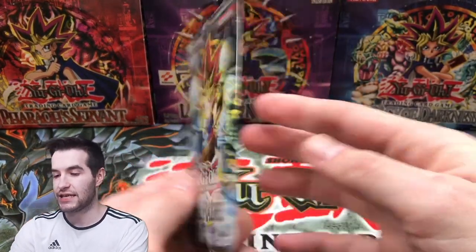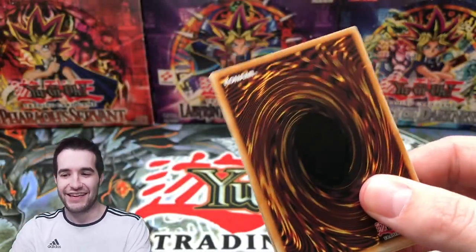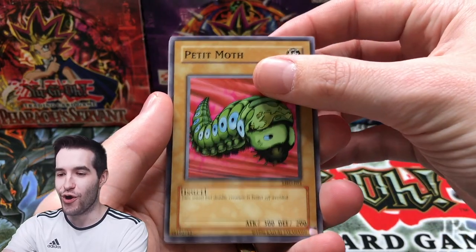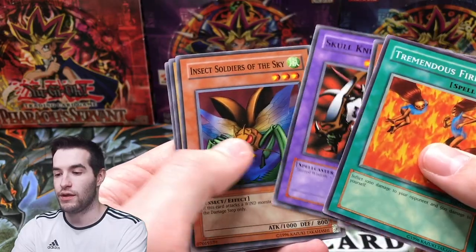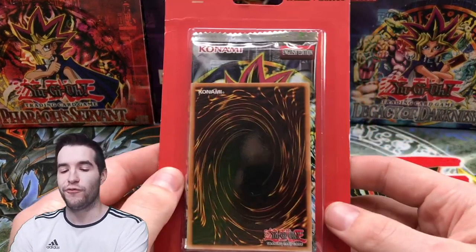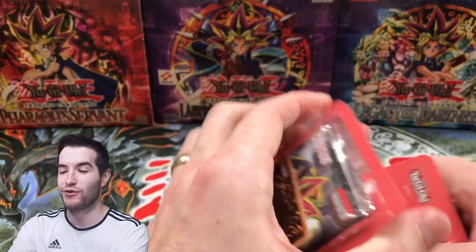Metal Raiders. Is it just me or does Yugi look super pale right here? Like he has not had any sun in a while. He looks like me, to be honest. Blue Winged Crown, Kujukazi, and the Bacanio Moth — it didn't bring us anything, but we already got the best card. White Magical Hat, Skull Knight, and Swamp Battleground. So far no foils, but we have pulled a Bacanio Moth and a token as a free card — not necessarily noteworthy, but it is what it is.